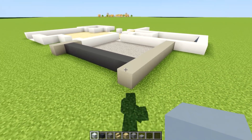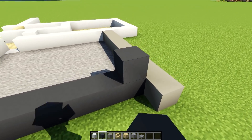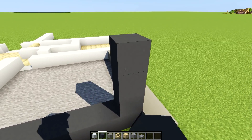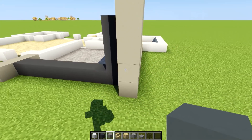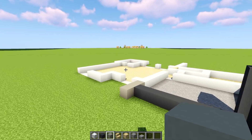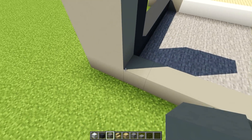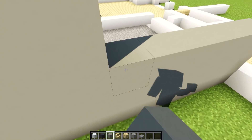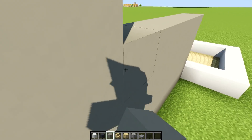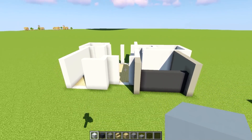Ladies and gentlemen, we have some floors! Up next on the agenda is to rise up all the walls so they become six blocks counting from the ground — all besides the garage door in gray concrete, which should only be four: one, two, three, and four. All the remaining walls will be six blocks counting from the ground, so everything wall-related let's get up to six blocks.